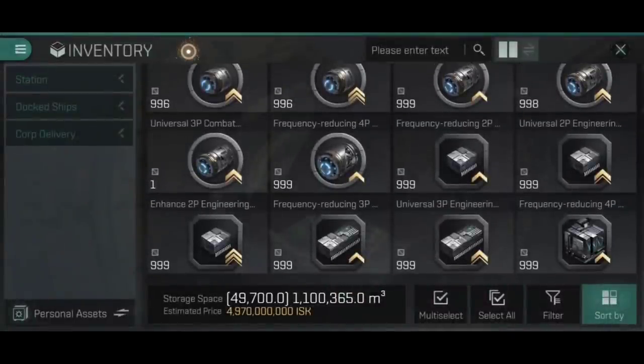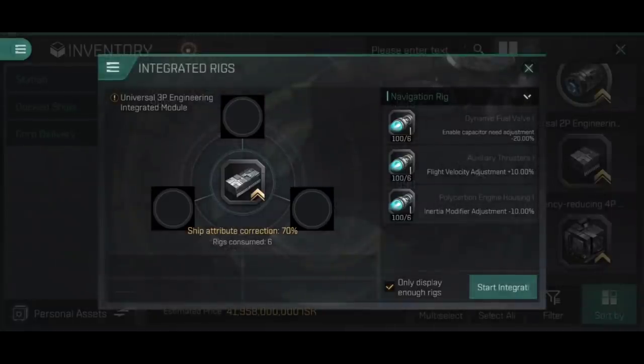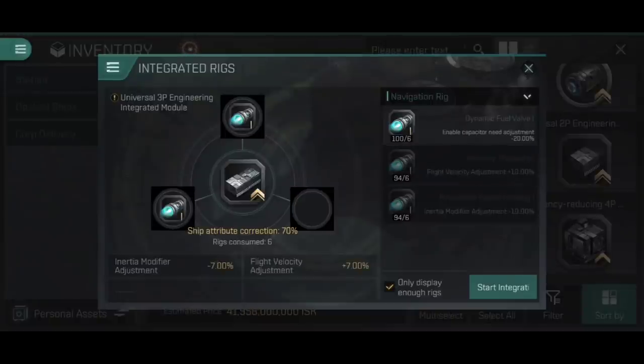Now let's look at a universal 3P engineering integrated module. Tap integration and this time, being a 3P, it can use three different rigs - integrated count of three. I've got dynamic fuel valves, auxiliary thrusters and polycarbon engine housings. Putting each in one by one: ship attribute correction is 70% because it's a universal, and it consumes six of each rig - six dynamic fuel valves, six auxiliary thrusters, six polycarbon engine housings.